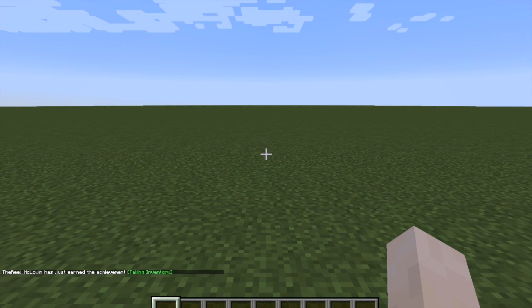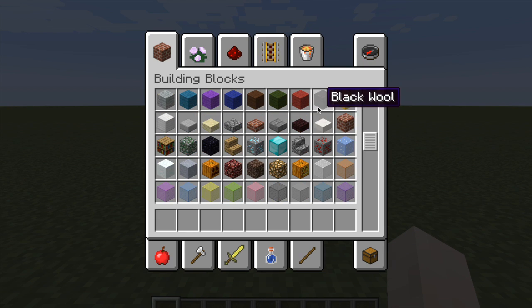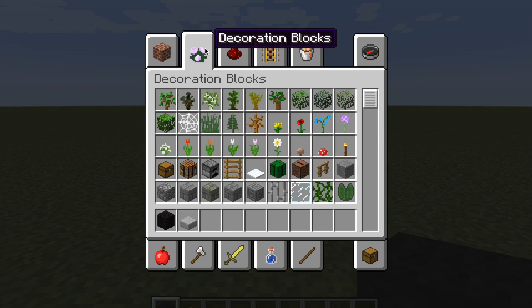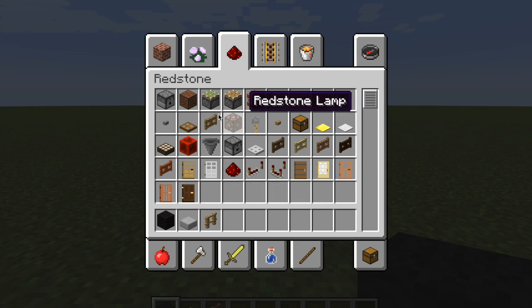Back to the game. So for a bench press, we are going to need four materials: a black wool, a stone slab, an oak fence, and an oak gate.